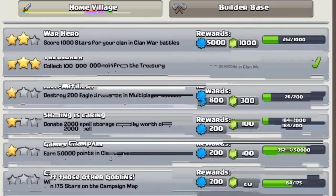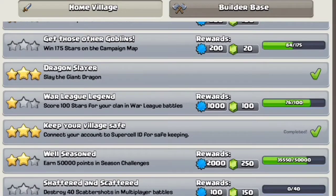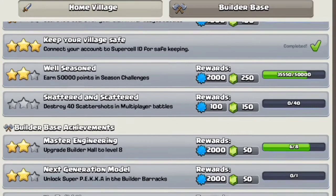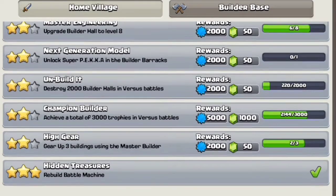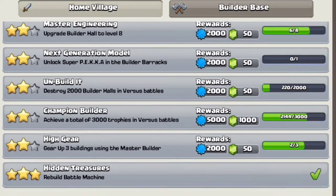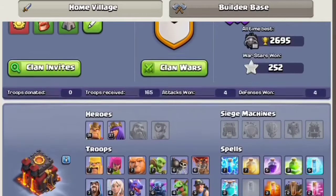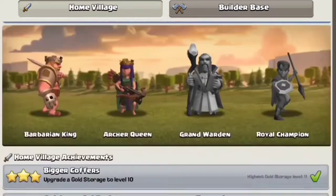You can also get builder base resources from here, and the home village rewards. You can get a lot of tips and more gems. You also get a lot of XP from the builder base. You would have to buy both of them from the advancements.